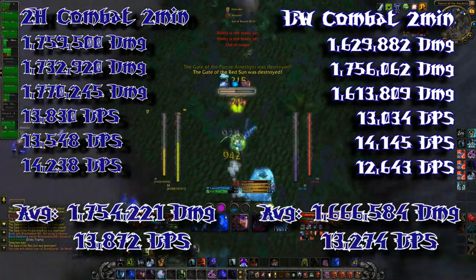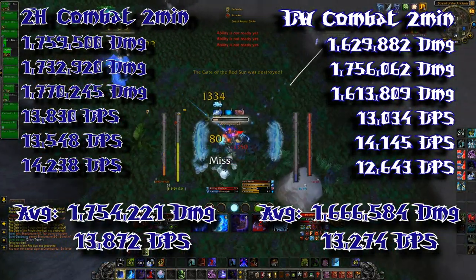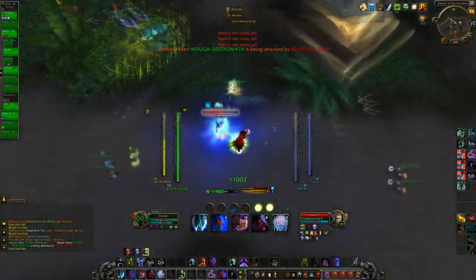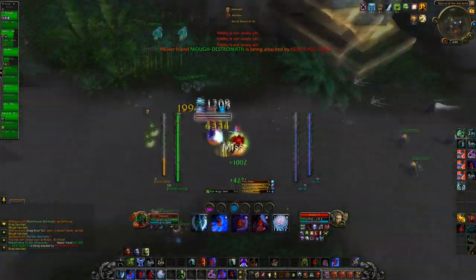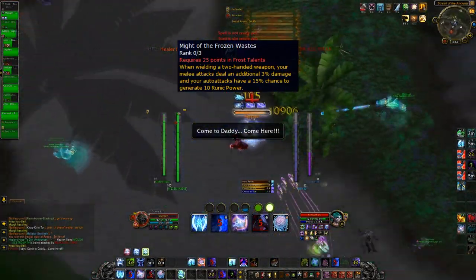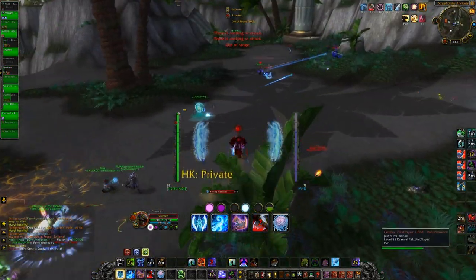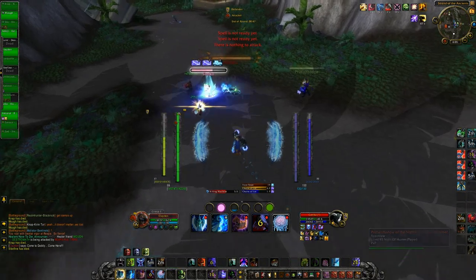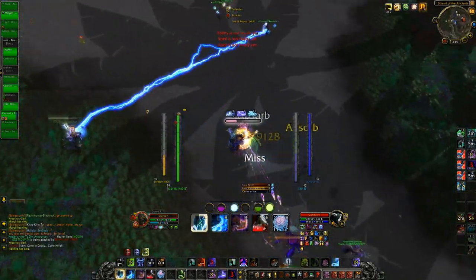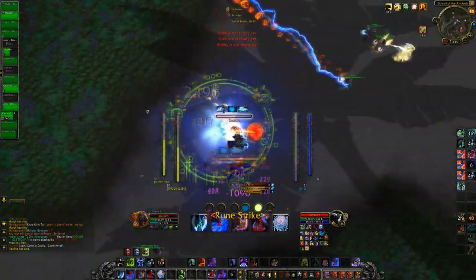When I average both of those out, two-handed comes out above dual wielding. The main reason is I noticed with dual wielding I become starved on runic power — you don't generate as much runic power, because with two-handers you have the Might of the Frozen Wastes talent, which gives a 15% chance for your auto attacks to generate 10 runic power. You have a lot more downtime with dual wielding than you do with two hands, and I think that's the main reason why two hands comes out on top in more sustained DPS.